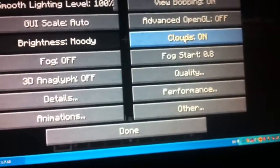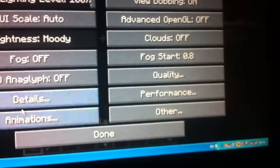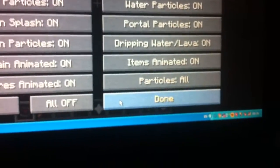Normal plus I mean. Clouds have to be off, fog's off, 3D anaglyph is off, and some animations are fine. Also under other settings, you have to turn off weather and fullscreen.